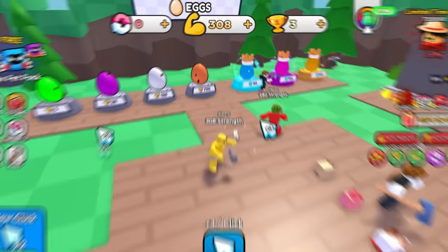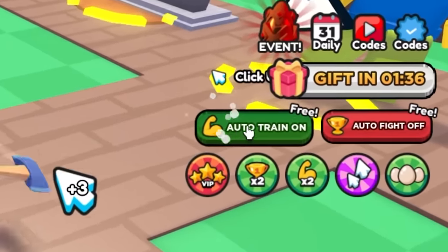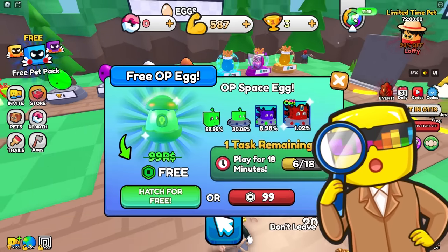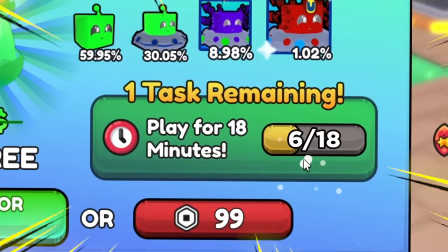I got some prizes — 300 strength! Melon, auto training is free on this simulator, you can just turn it on. Oh yeah, that saved my fingers from all the carpal tunnel. I was looking for a wheel spinner, but I found this button instead that says free overpowered egg, and we get one in about 10 minutes.